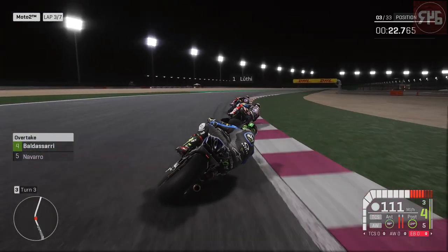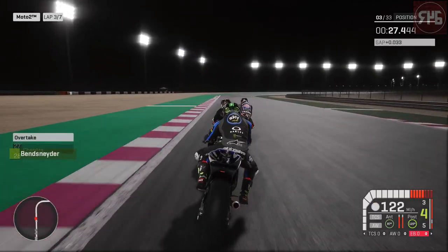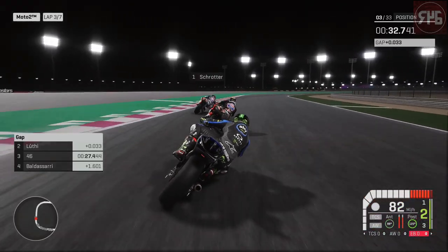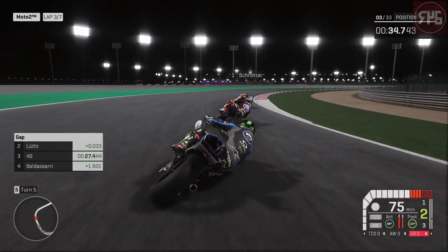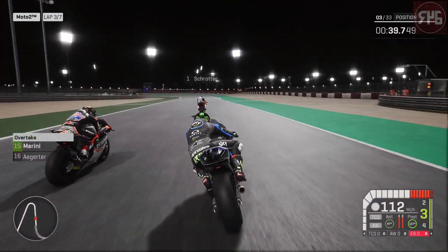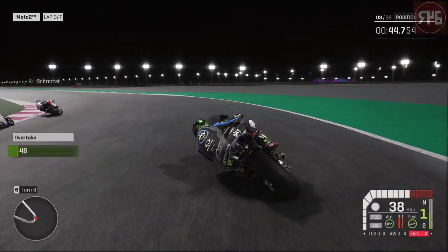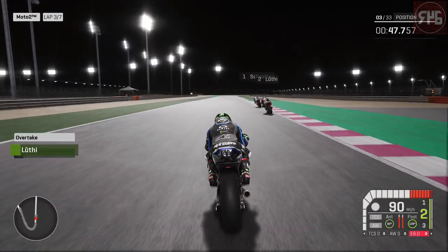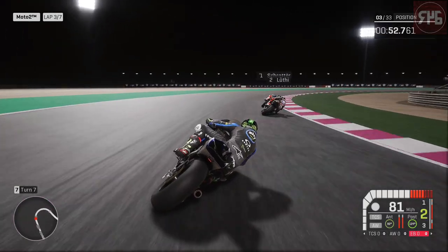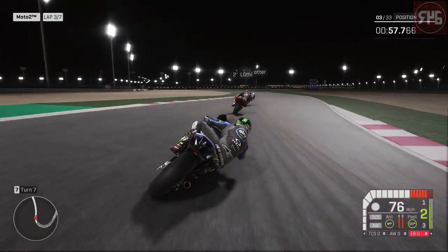We need to find a way past. I think if we can get past, we can pull away from these guys. We go up to second but I'm going way too wide — back down to third. If I can just get past him, I do think I can pull away, because they're definitely holding me up mid-corner, which is a bit of a pain. On lap three of seven.